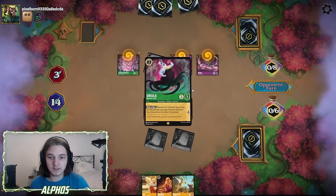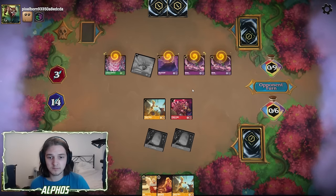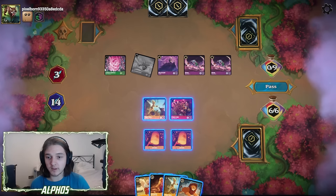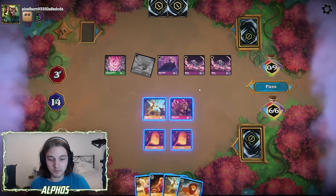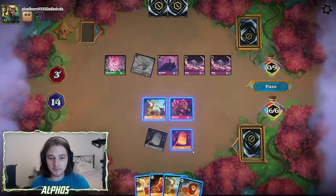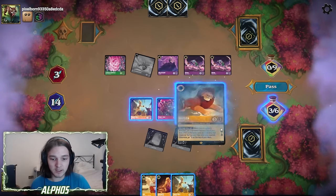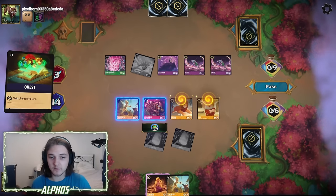I'm going to draw more cards. I really do want to get rid of that Merfolk, but I think questing with the Eric is probably more important. I think the best play here is just to go full aggression — we've almost won, so let's play a Mufasa, play a Doc, and threaten lethal this way.